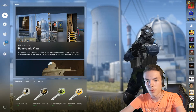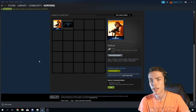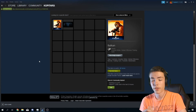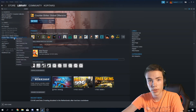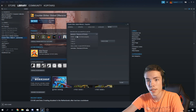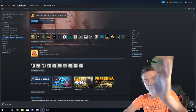Alright guys, that was it for the new Panorama update. It is very nice — a lot of things changed, almost everything in the UI got changed and I really like it. You can test it out yourself by going to Counter-Strike Global Offensive Properties, then Betas, and clicking the Panorama update. Stay tuned for more, see you in the next video, bye bye!